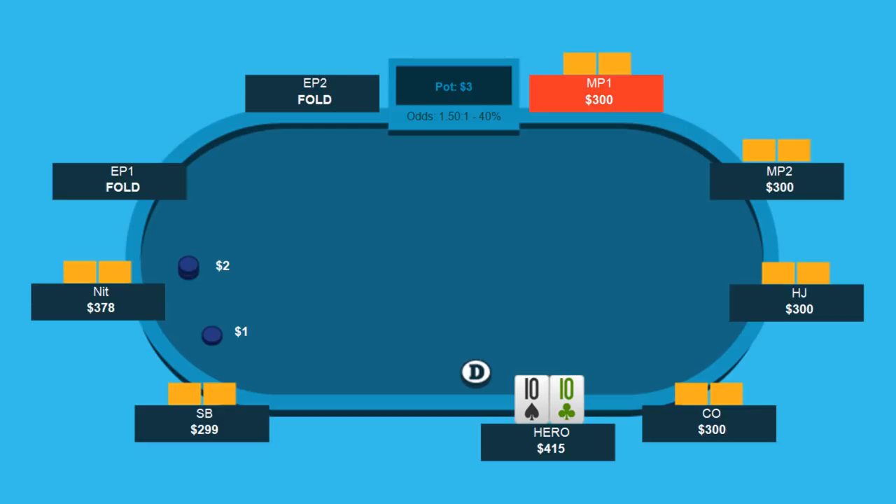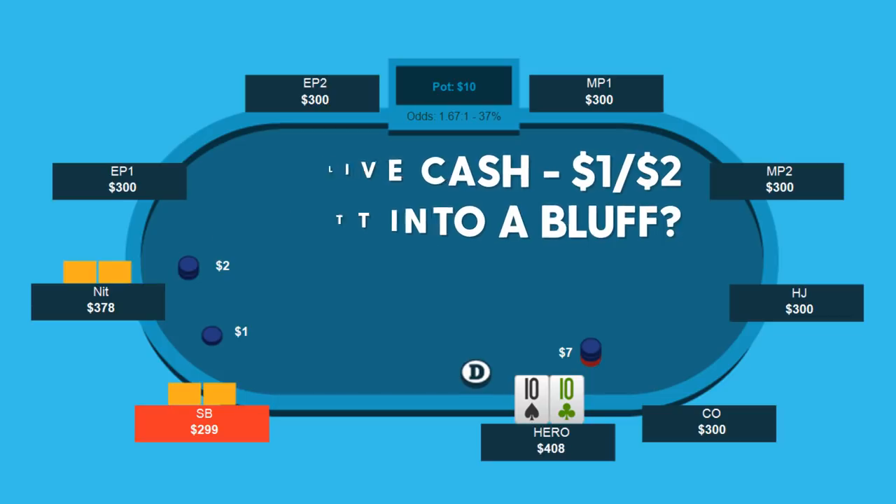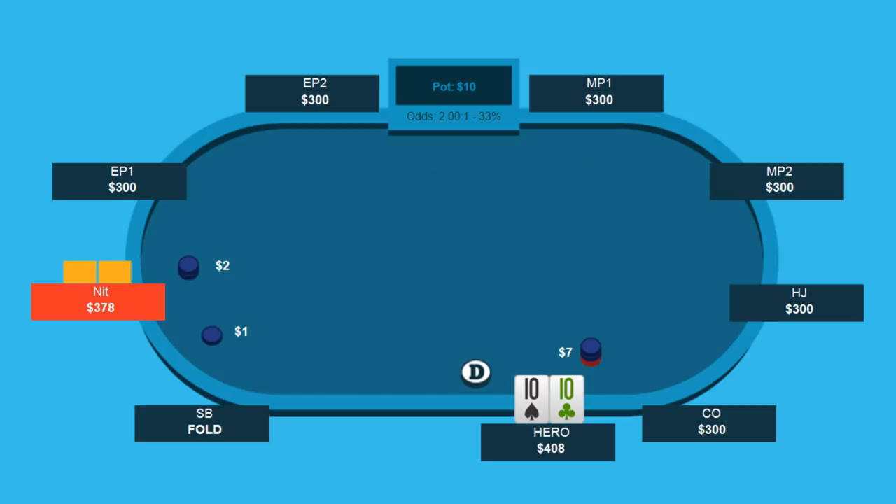Let's start by looking at the hand in question. This is from Live 1/2. Will opens on the button — Will is a self-identified LAG and says he opens pretty much all of his buttons. The nit decides to 3-bet. Will felt very confident that this was going to be jacks plus, ace-queen plus — really no funky stuff outside of that. And Will decides to call.